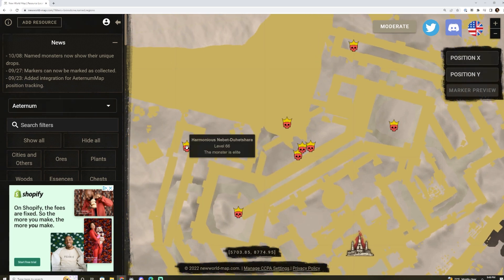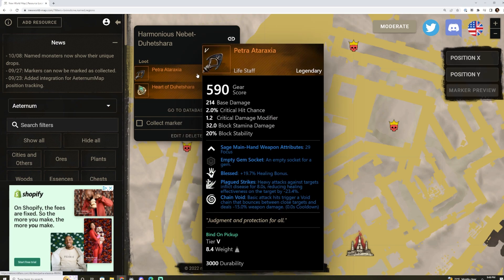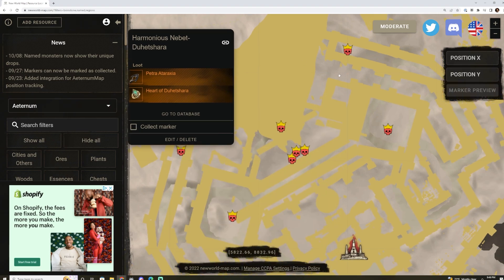The next one is Harmonious Nabet, who drops the Petra Ataraxia — Blessed, Plague Strikes, Chain Void. It's kind of a meh life staff. It also drops the Heart of Dua Tashara, which has Siphoning, Fire Damage, and Refreshing Evasion. This is not a bad ring for mages. So if you're a mage looking for a new ring, this could be an option for you.